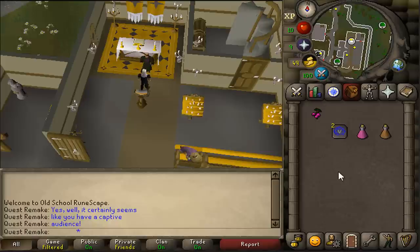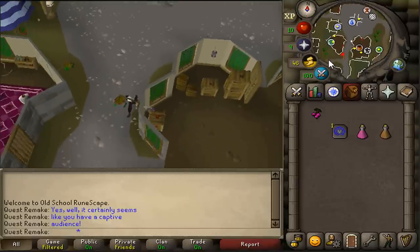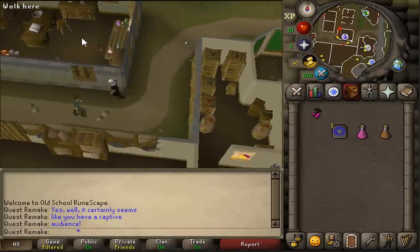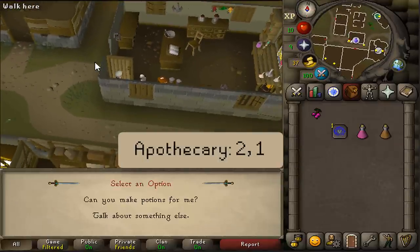After you've spoken to Father Lawrence, use your second of three Varrock teleports and let's now go to the apothecary. From here, go south and south of the clothing shop you should see a dirt path going west. Follow it and you will see a purple icon on your minimap — that is the apothecary. Talk to him and select option two and then one.